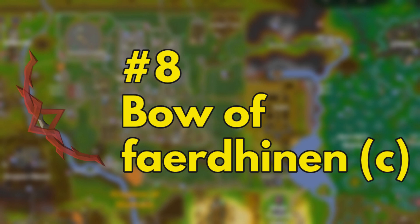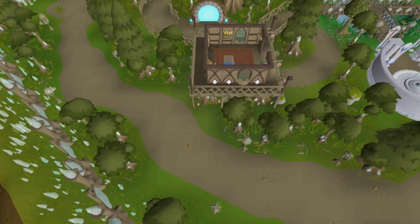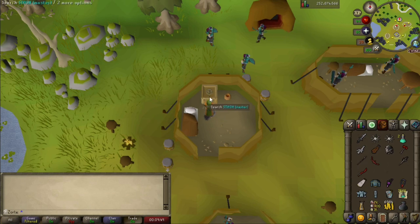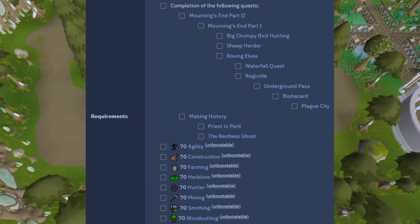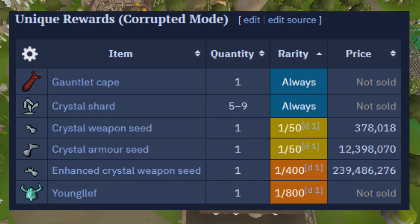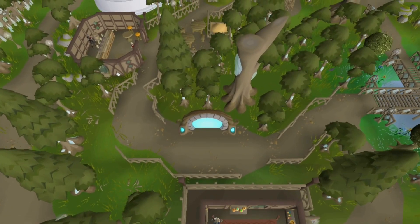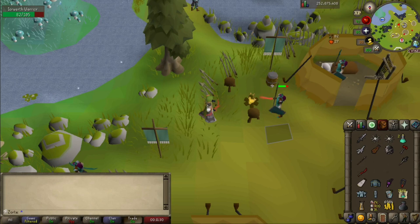Endgame weapons and storability don't overlap all that often for ultimates, but the BOFA is an exception. Second only to the Twisted Bow, the BOFA is not only storable, but its corrupted version provides unlimited ammo. Locked behind the burly skill requirements of Song of the Elves, the BOFA's source — the Corrupted Gauntlet — is a PVM activity with a steep learning curve and less than generous drop rates. Obtaining the BOFA will require a long time investment, but with uses all around the game, the BOFA is absolutely essential for any UIM that hasn't yet claimed a Twisted Bow from raids.